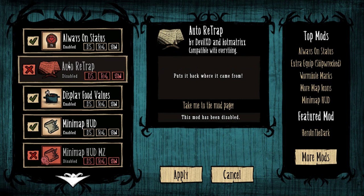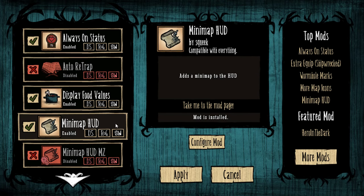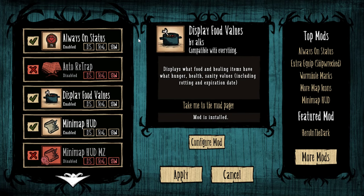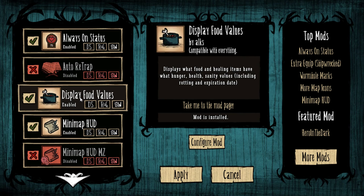Auto Retrap — I used to use this a lot. I kind of haven't bothered using it in Shipwrecked because trapping is less important there. Having said that, I have had it on sometimes. I've been playing around with different configurations to see what works and what doesn't, and it does work. So if you want to use it, feel free.